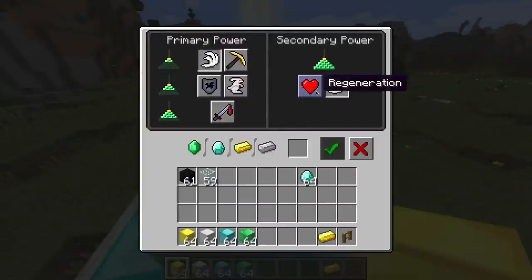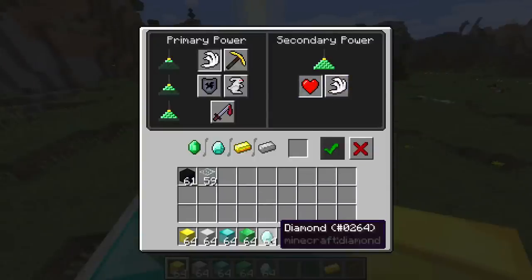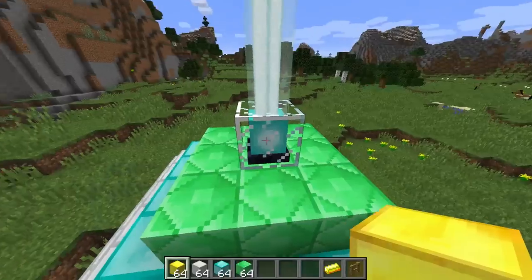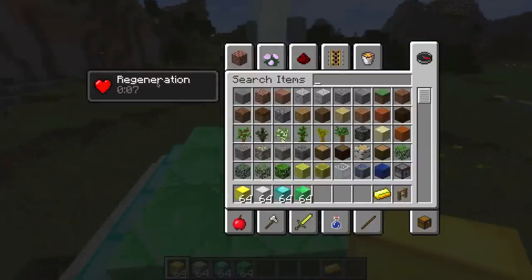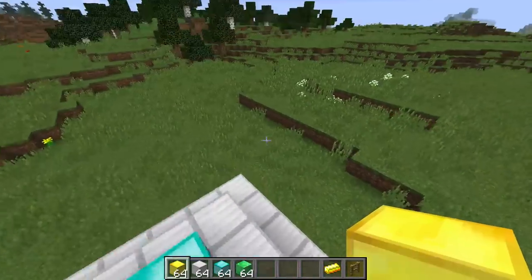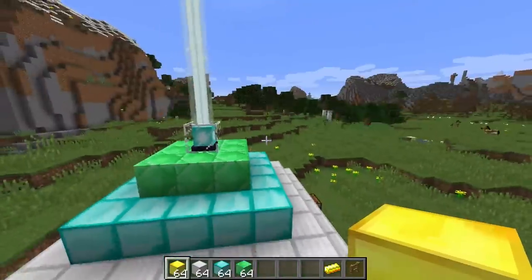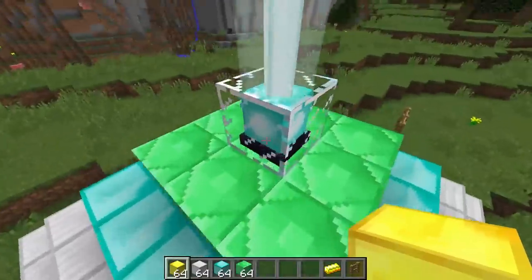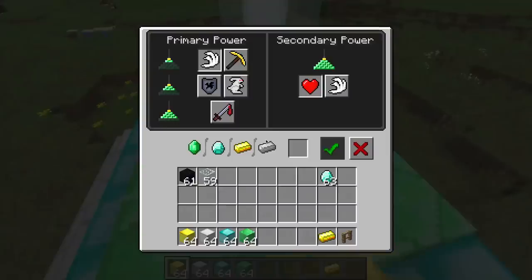Or you could have one primary and a secondary that's different if you choose regeneration. Now we'll have regeneration. What happened was it didn't apply because I had speed two and it wasn't going to take away my speed two to give me speed one — the game was just being fair. So that's how this interface works.